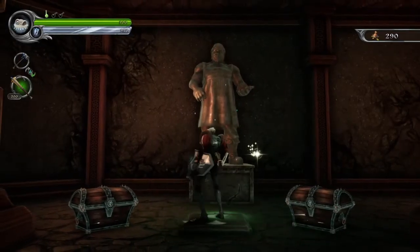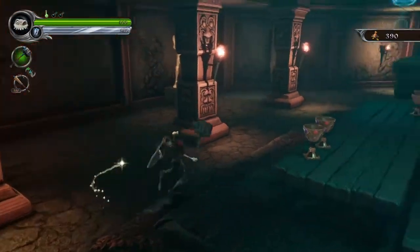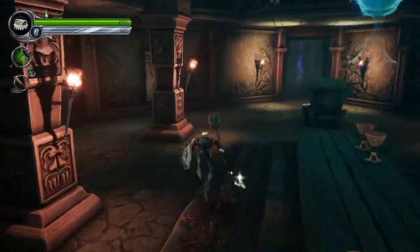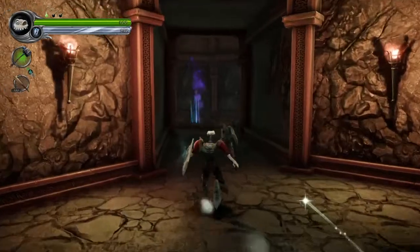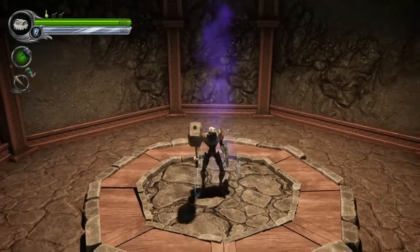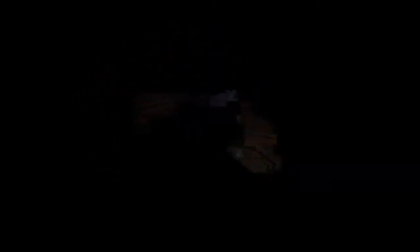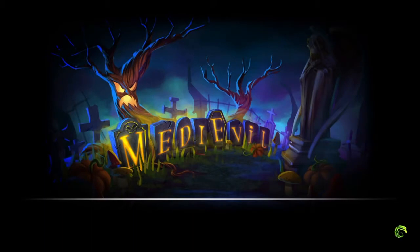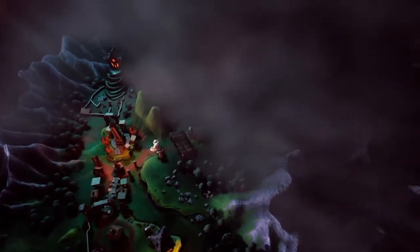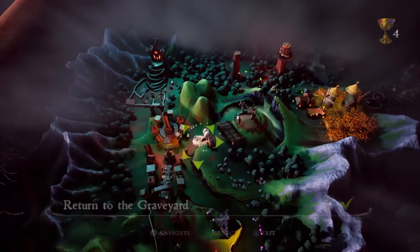What have we got? The gold is very useful indeed. Four chalices now, very good. We need more chalices if we want to get more weapons. I do want to leave the Hall of Heroes — we must progress. Now that we've cleared the graveyard — or the necropolis rather — we can now explore deeper into Gallimere. Two locations to go.